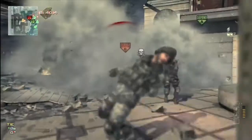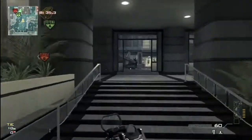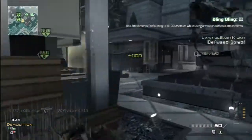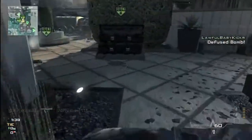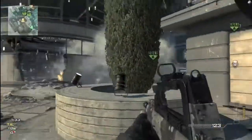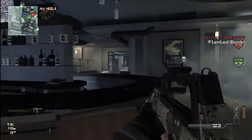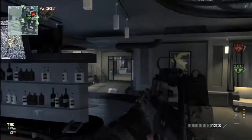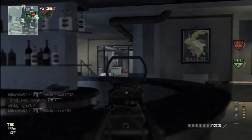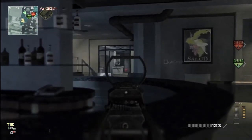As you can see, I'm using the Type 95, which is an awesome gun — one of my top three favorite guns in the game, maybe just among assault rifles. It's very similar to the FAMAS in the sense that it's a burst assault rifle, and you're almost guaranteed a kill in the first burst. I usually put red dot and rapid fire on it, as you can see here.